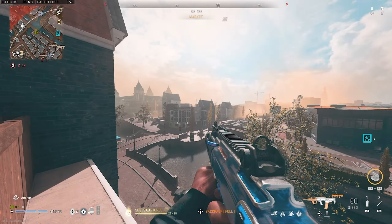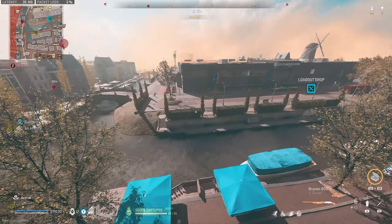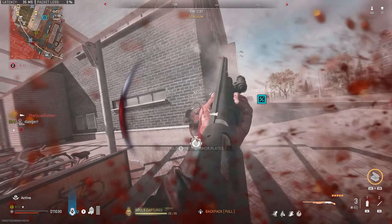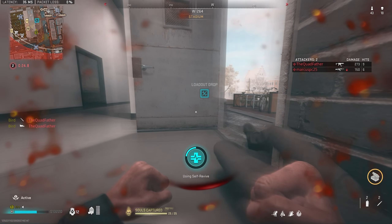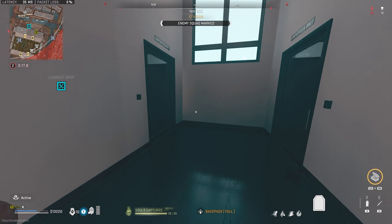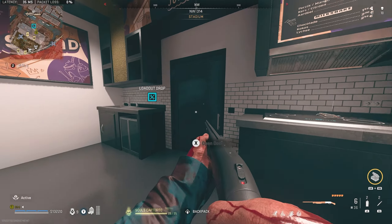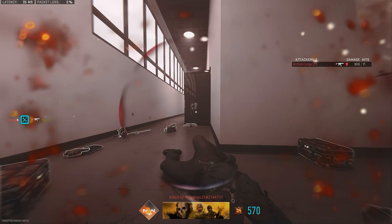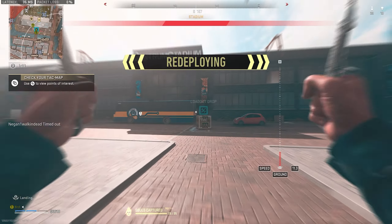We'll see if anybody comes out this way — yep, there's one right there. He's flying across, so we're just gonna get close and try to get the kill. Quad Father again! I missed the knife and then just couldn't finish with the second shot — that's tragic. The hip fire spread on this build is almost too small.